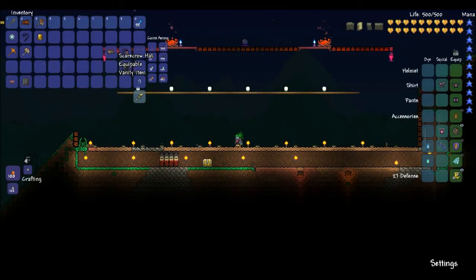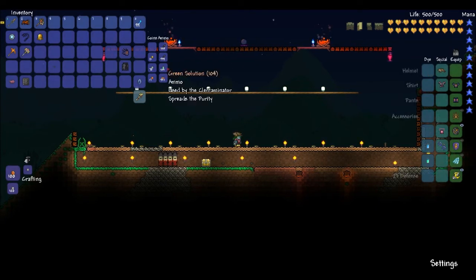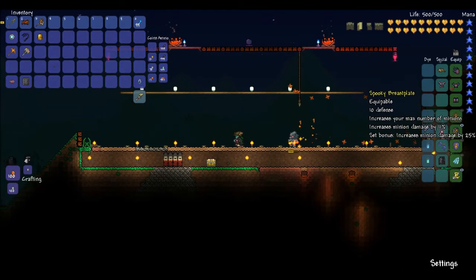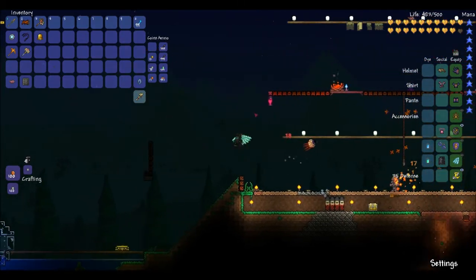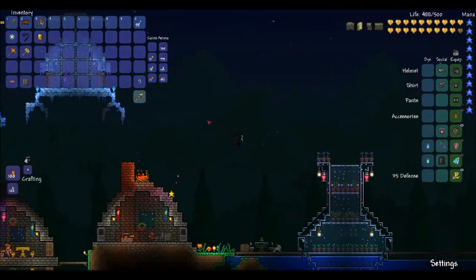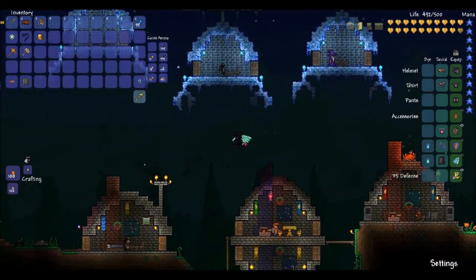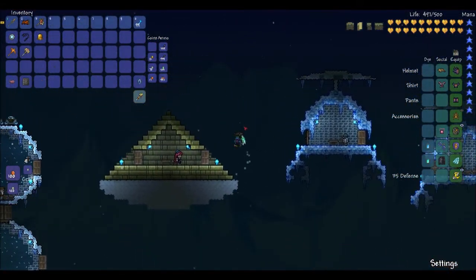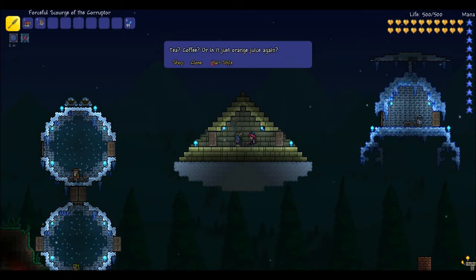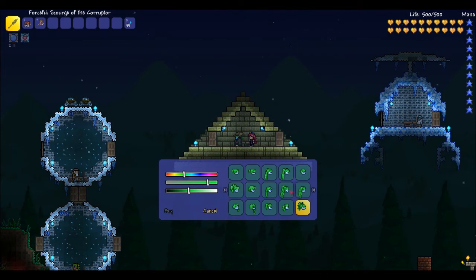I bet it just goes back to normal if I put on my scarecrow hat. Oh, it kind of doesn't! Didn't hit me. So let's go look at some of the other hairstyles with the hat on. I like the hat, and I do like how it sticks out — it makes the character have a little bit more of a thing there. Let's try a new hairstyle — it's probably one of the better ones with the hair there.